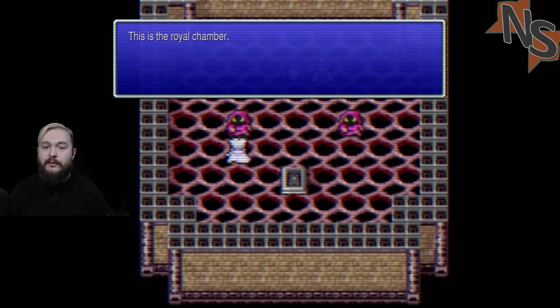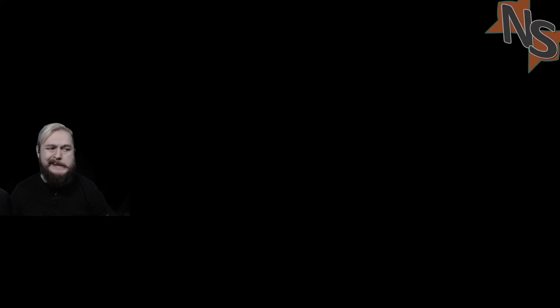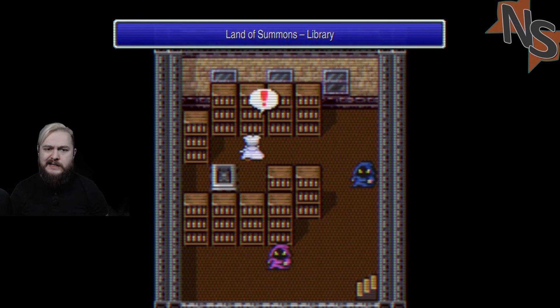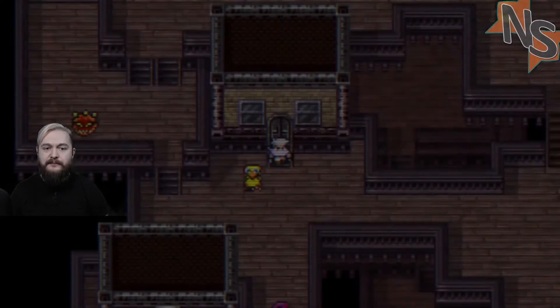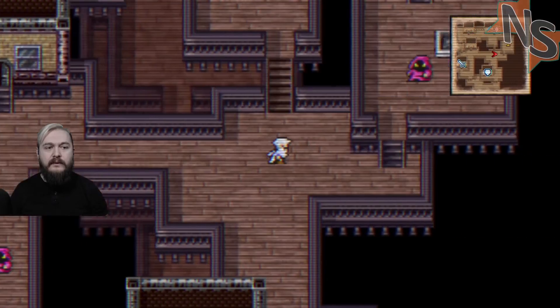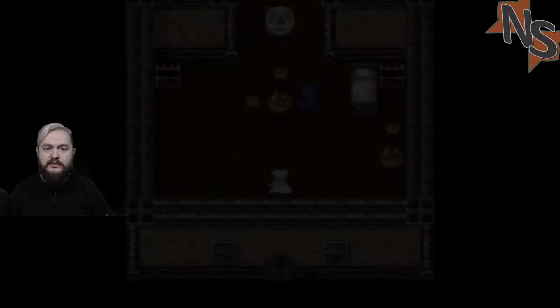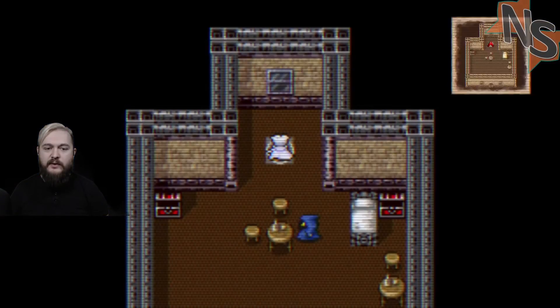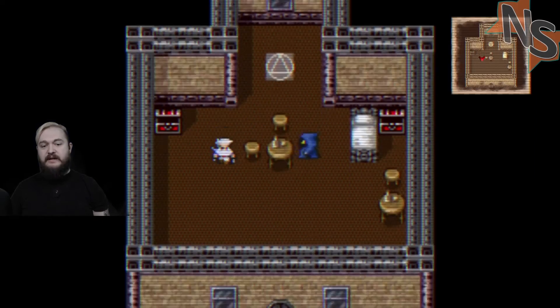Land of Summons throne room - this is the royal chamber. You must receive permission from Queen Asura before you may approach the king. Something tells me that's not going to go so well. The save point was not in there, it was in here, you fool. I'm gonna drop another quick save.